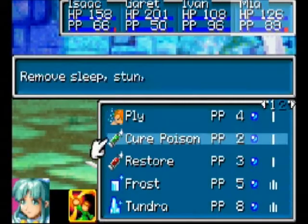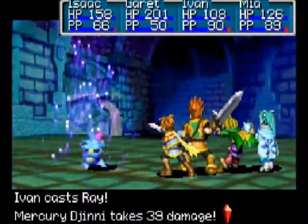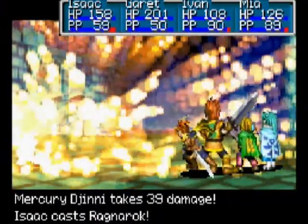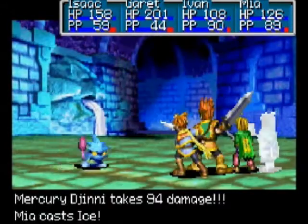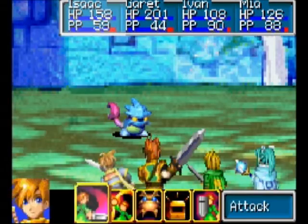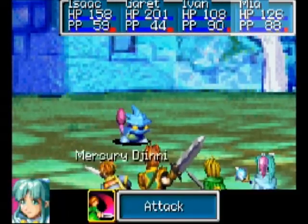Have Isaac unleash Ragnarok on it — that's a really good attack for him. Because it's single targeting, you can see it'll hit right now. It's 79 damage, which is pretty good considering it doesn't do super effective damage really. Like Garrett's only did 94 and that was super effective. Yeah, I remember liking Ragnarok, I used it all the time. It's a relatively good attack.